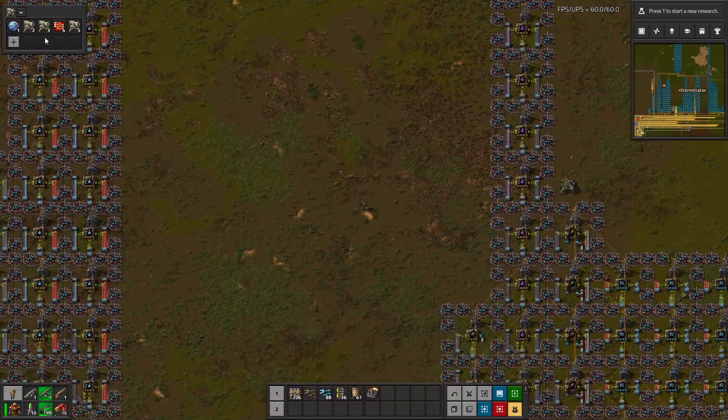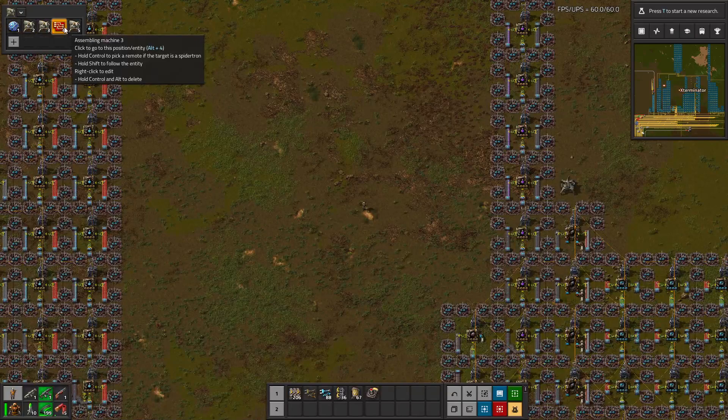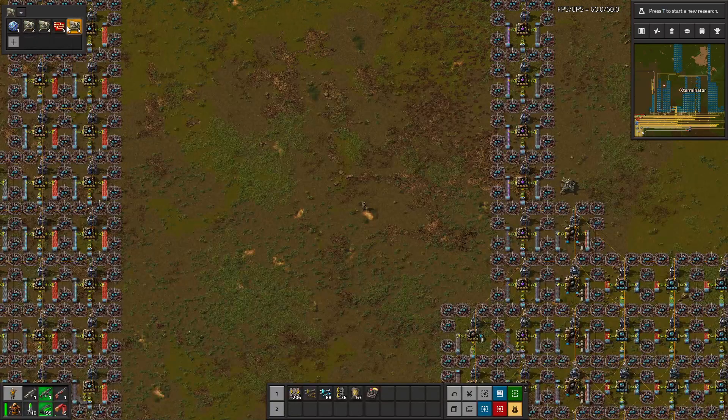I've set up a few already and the first one we're going to start with is the lab. I set up one for labs, a couple locations, and one for red circuits. You can also, as the instructions here indicate, set up spidertrons and follow them as well if you want to do that.